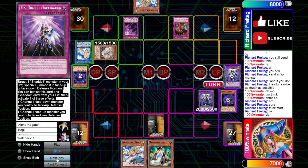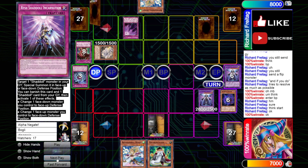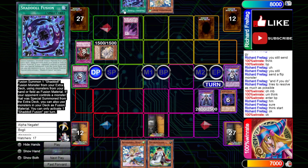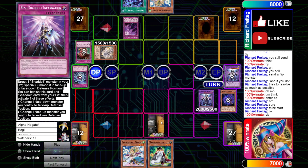In the End Phase, he goes Trap Trick — Trap Trick's going to set him Paleozoic Dynamiscus. That's going to trigger his Wendy as well. Interestingly, he doesn't use the effect — I guess he knew he was drawing Shadal Fusion. Just that talented at the game, I guess.